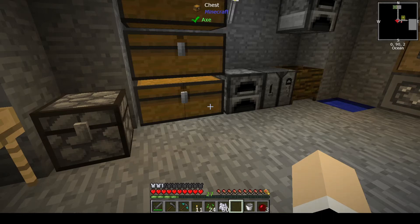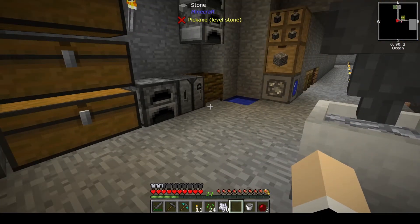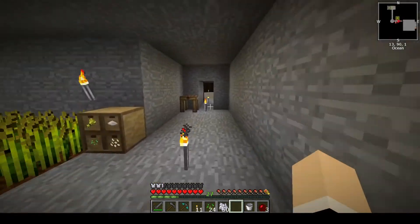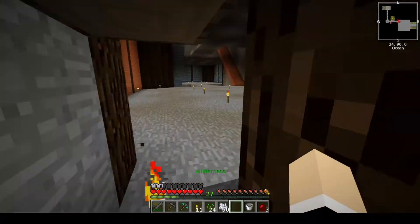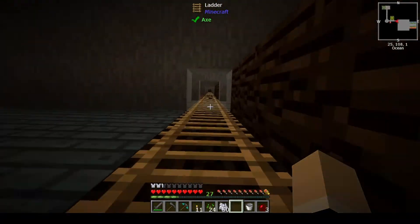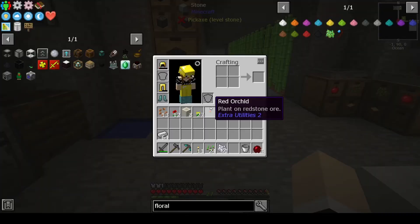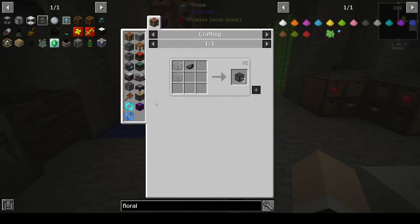Welcome back. I'm Nicole BW and this is Stone Block 2. Last time we made a smeltery — I need to go get some of the iron I smelted. I'd like to make, or at least start on, the mob farm, but one of the issues is that I want to use dark glass and we need black dye.